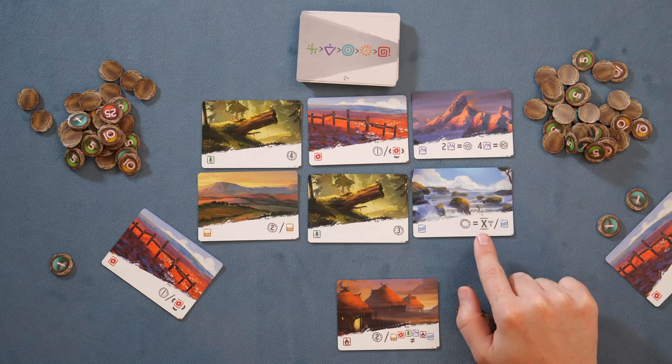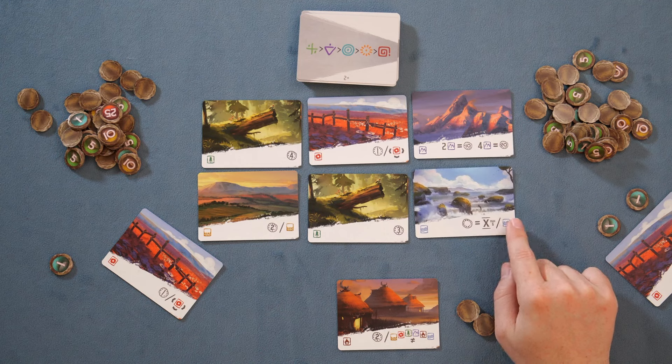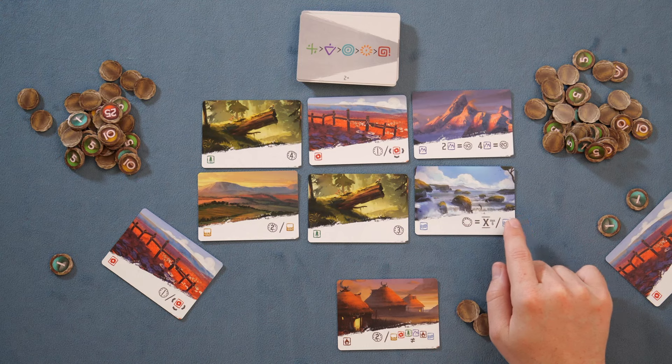That's basically a round. We put these cards into the discard piles for each person, move these down, review all the next cards, and then continue that for nine rounds of play. Now I'll show you how the various lands score, and then I'll show you a few abilities from the cards, and then we'll go into my review and opinion.